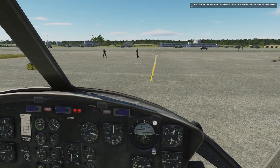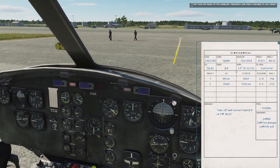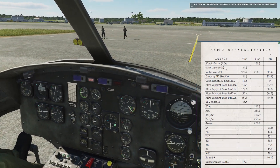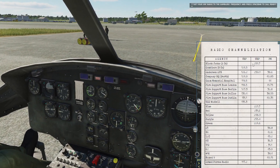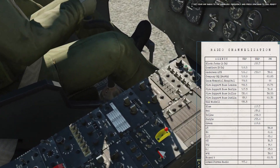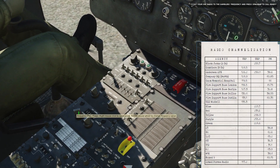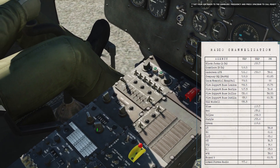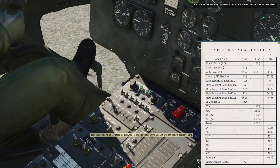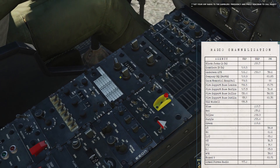Set your VHF radio to the Gamblers' frequency and press spacebar to call ready. The Gamblers — that's B company of the 4th Aviation Battalion. In a book I read, gunships use the VHF radio and slicks use the UHF. So in order to talk to other Gamblers, we need to set the VHF to 124.5. In this campaign, if you're not on the correct frequency on the correct radio, you won't hear conversations and triggers will not fire. So you want to make sure your radios are set properly.